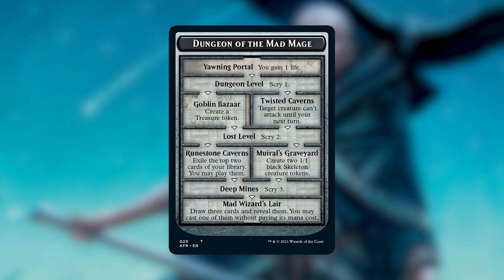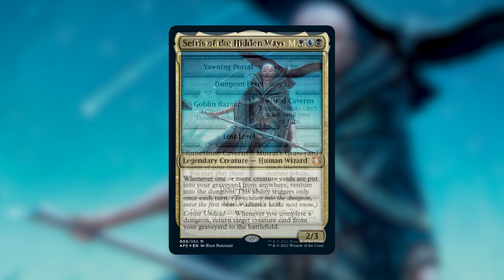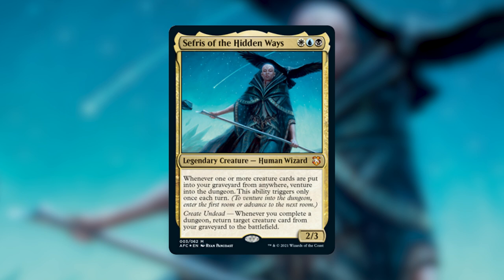What's really cool is she triggers whenever one or more creature cards are put into your graveyard from anywhere — she doesn't care if it's a token, if you milled it, or if you discarded it. The downside is it only triggers once each turn, but we will have ways of triggering her ability on our opponents' turns — creatures dying in combat, board wipes. The fact that we have ways of triggering her at instant speed means we could theoretically finish a dungeon at instant speed and pull something out of our graveyard without our opponents knowing.